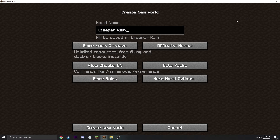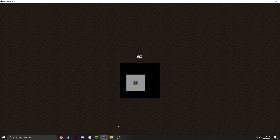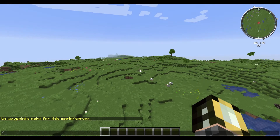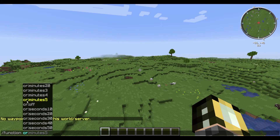Just drag and drop it into your world and load your data pack. It's a normal world and all you have to do is write function CR, and all your commands are here.